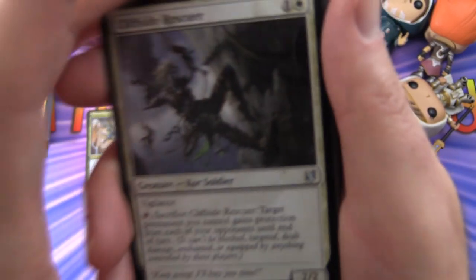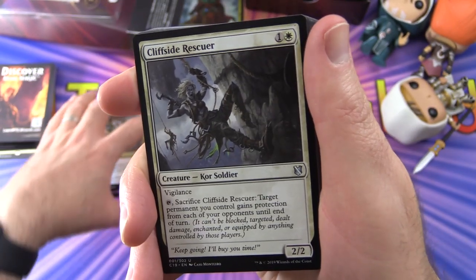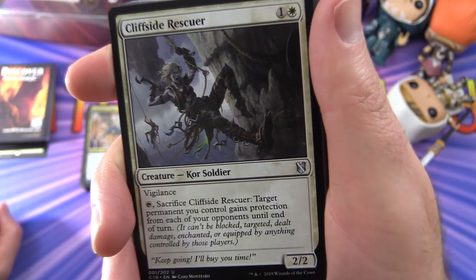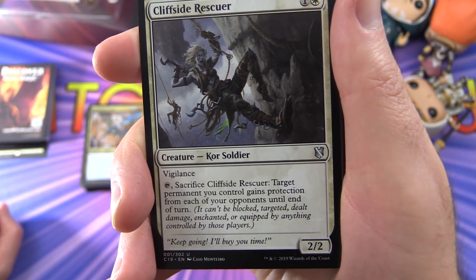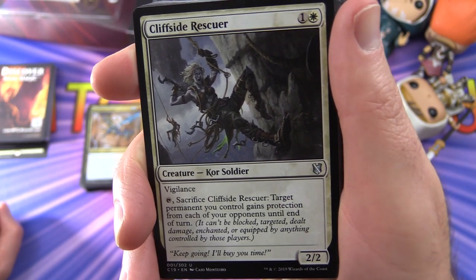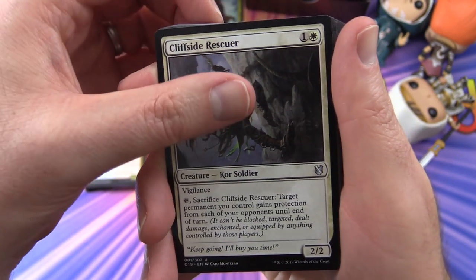Next we have Cliffside Rescuer — Creature Kor Soldier, 2/2 for two with Vigilance. Tap and sacrifice it: target permanent you control gains protection from each of your opponents until end of turn, meaning it can't be blocked, targeted, dealt damage, enchanted, or equipped by anything those players control.